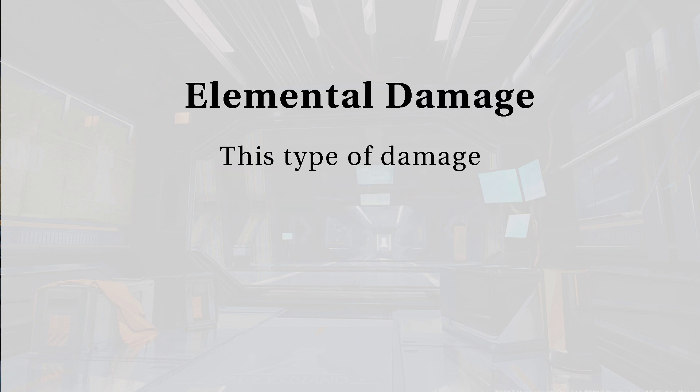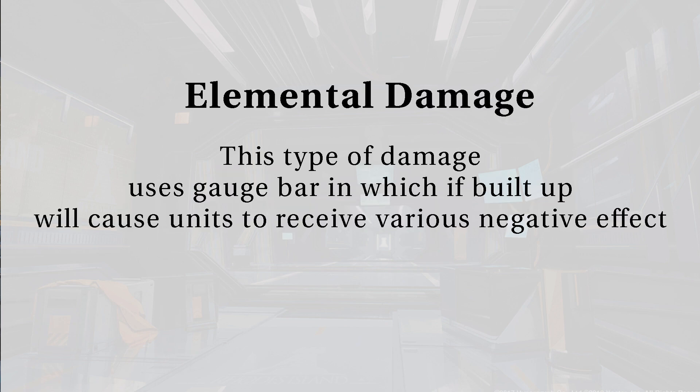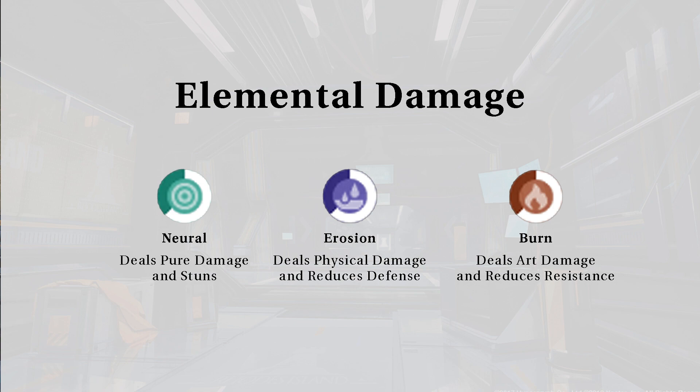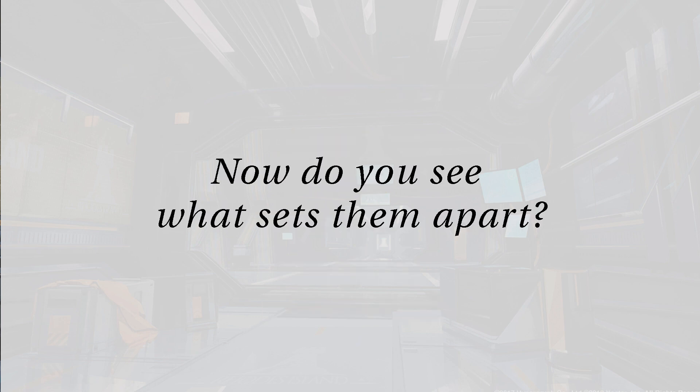Lastly: elemental damage. This type uses a gauge bar which, if built up, will cause units to receive various negative effects. These negative effects are: neural, which deals pure damage and stuns; erosion, which deals physical damage and reduces defense; burn, which deals arts damage and reduces resistance — and possibly more. Those are all the existing damage types.